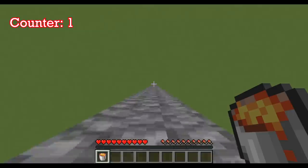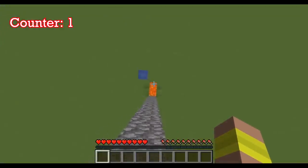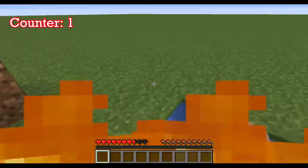Next, the MLG lava bucket. A lot of people — yeah, that doesn't work. I just could have sworn that was going to work. Apparently lava doesn't work like that, but there's still a way to do lava. So this is how we get it done, and that is two points on the board.